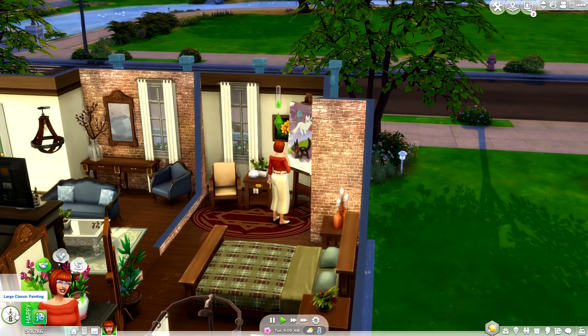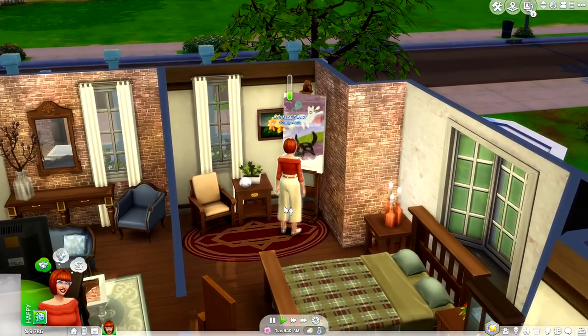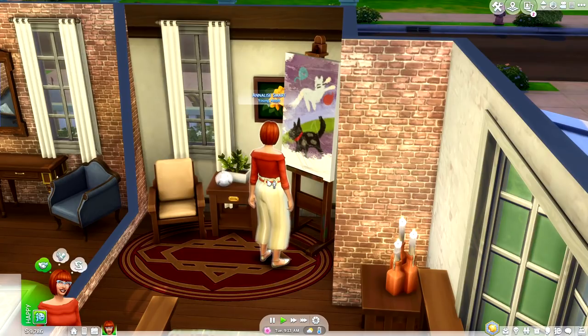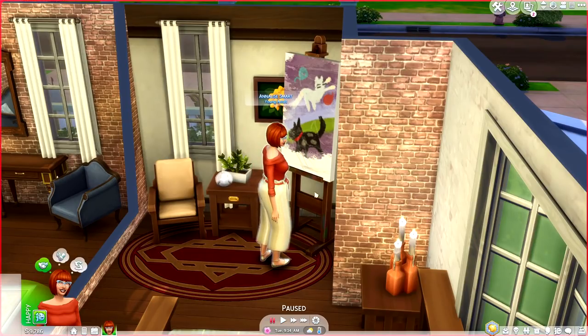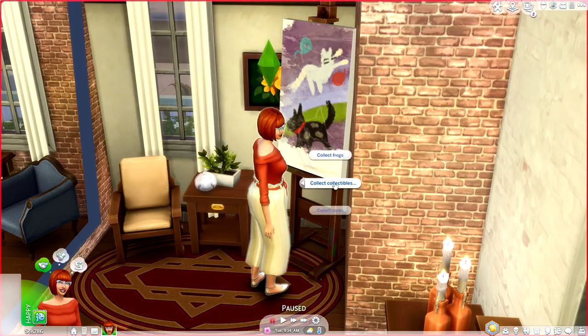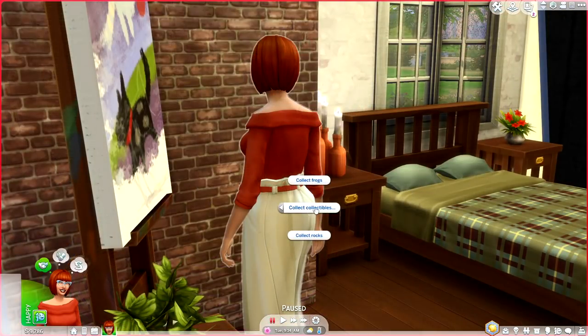Our sim Annalise is finishing up her large classic painting — she's doing a fantastic job by the way. I want to show you guys the brand new interface. When you click on your sim, you will now see a pie menu that says 'Collect Collectibles.' It's very simple: you have two different options — you can collect frogs or you can collect rocks.